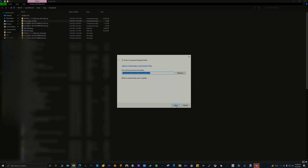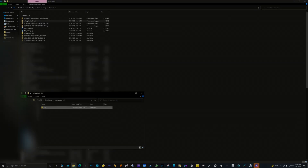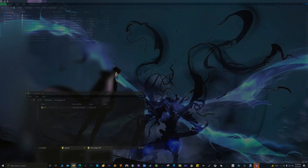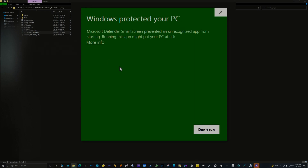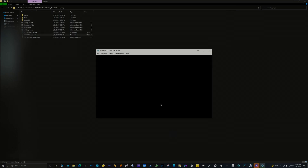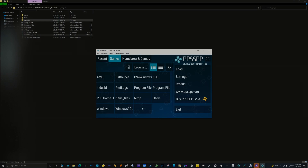Extract the infra folder .zip. After you finish extracting the file, leave the folder open. Go back to the PPSSPP folder and open the memory stick folder.